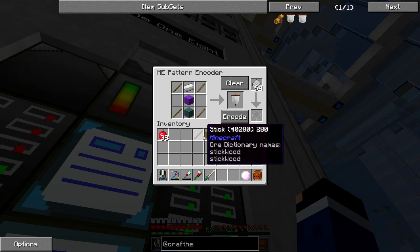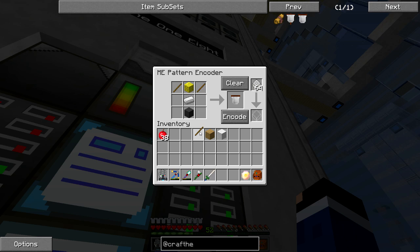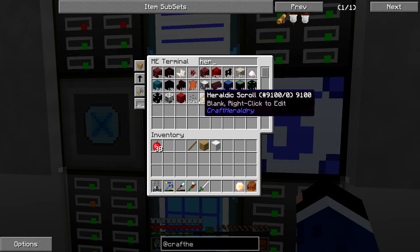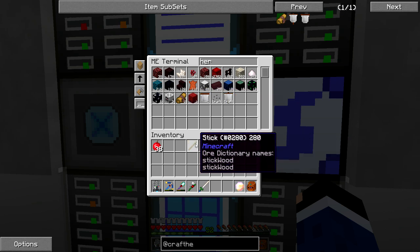Let's make sure our recipes are good. We'll grab the wall banner and the heraldic scroll. Let's go ahead and make the heraldic scroll — begin — we'll make one of these, begin. Let's grab all this stuff.